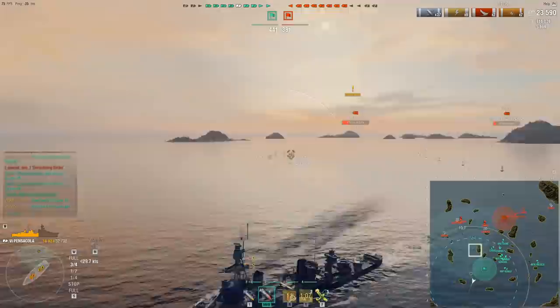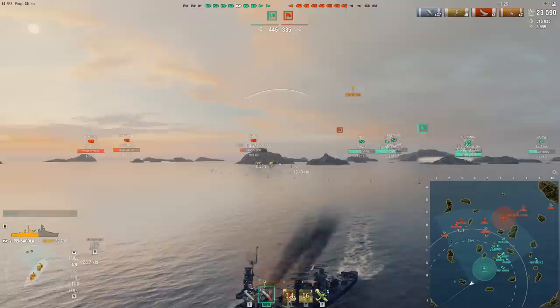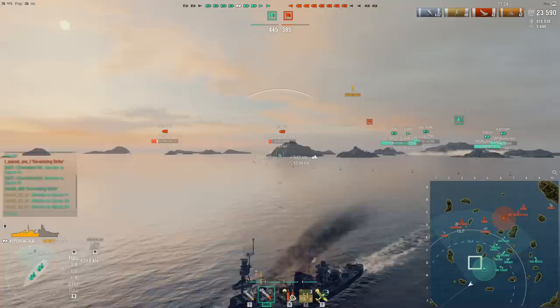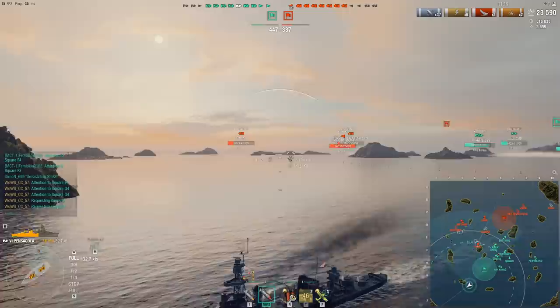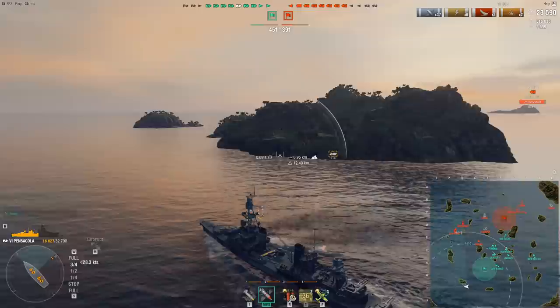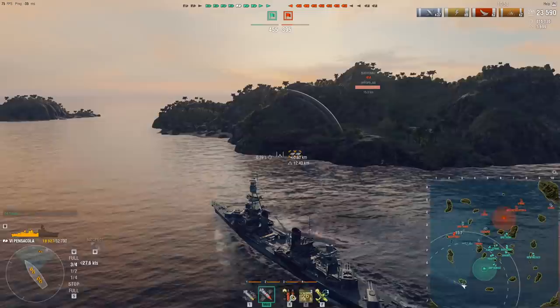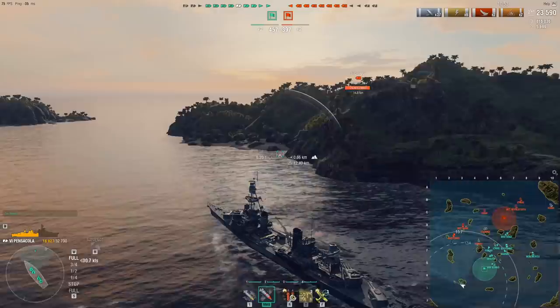We managed to secure two kills to give our team a lead back, but I have to realize I can't push up while being spotted. I'm pinging for the DD to push into our cap and take advantage of the situation, but the DD disengages — he wants nothing to do with this. This is good: it means instead of kiting away and playing safe, I can set up an ambush. Even with the poor concealment of the Pensacola, you can still set up ambushes as long as you use terrain correctly. We know a Budyonny is pushing up — we can use all this island cover to force a one-versus-one fight.